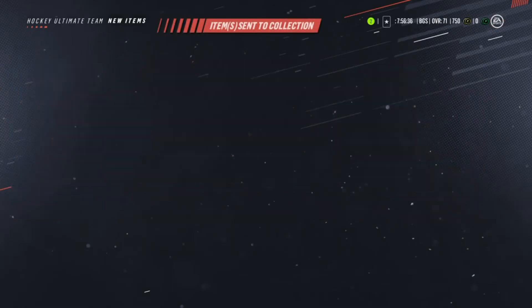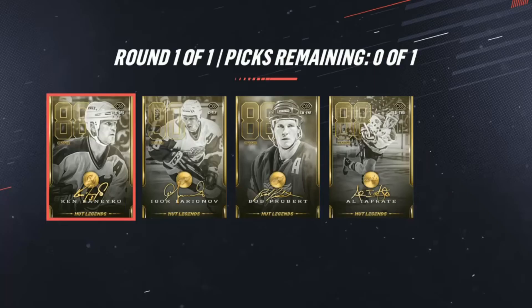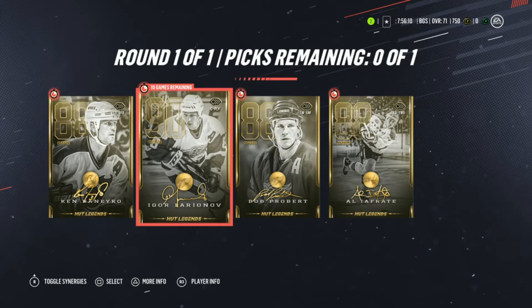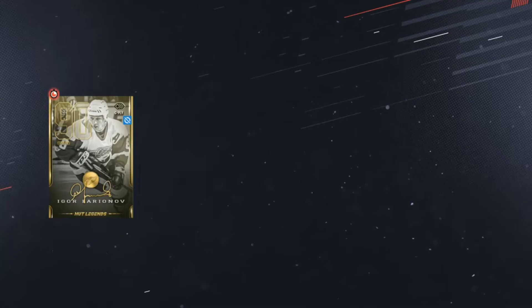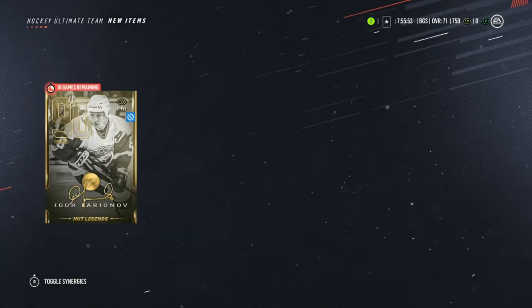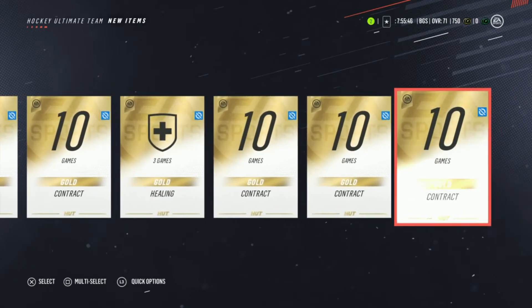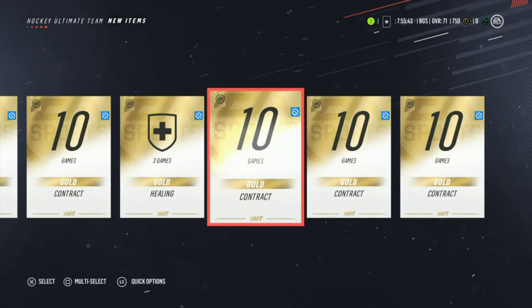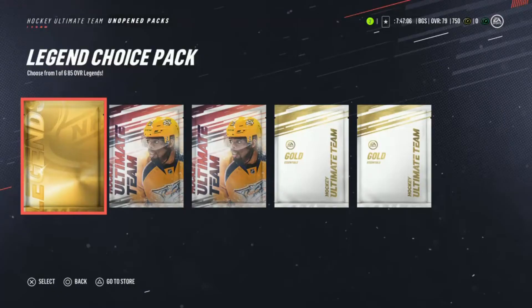Loan legend choice pack — 88 to 90 overall. Figuring out how to select and confirm — okay got it. We got Igor Larianov on our team for a couple games, plus a bunch of consumables. One thing to note: they simplified the contracts — just a ten-game gold contract and a three-game healing, so we don't have to search for specific leg or arm injury cards or buy the wrong one. That's a great addition.